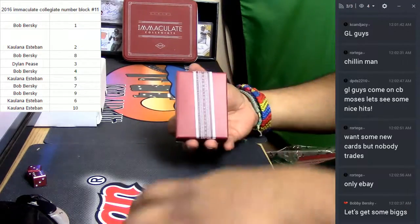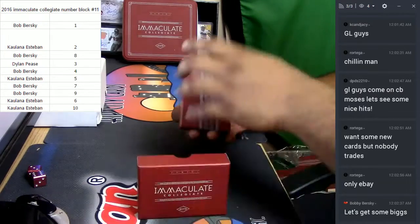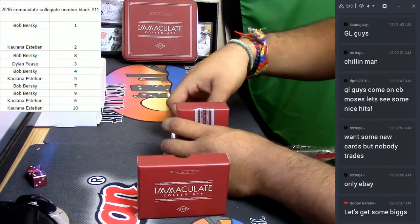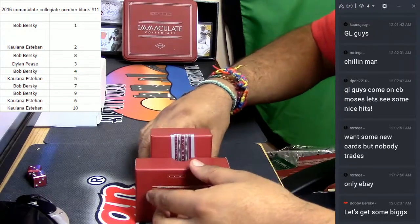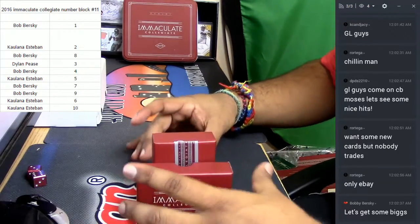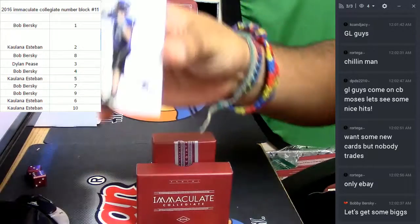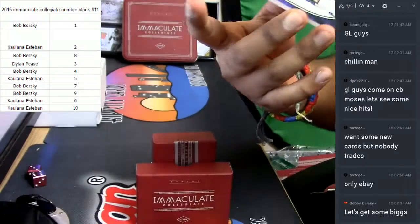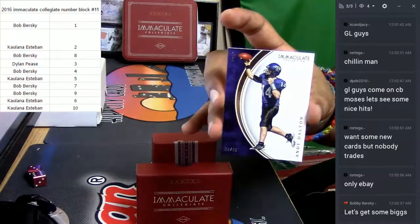Alright, let's see what we got up in here. Starting us off, we got Andy Dalton. That's going to go to number 18 — it's numbered 18 out of 99, so that's going to the number 8.